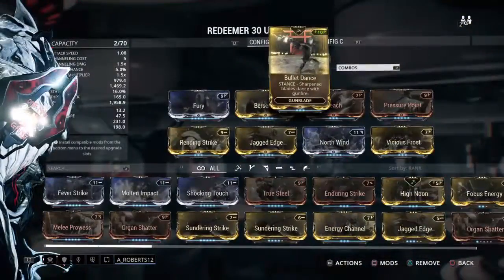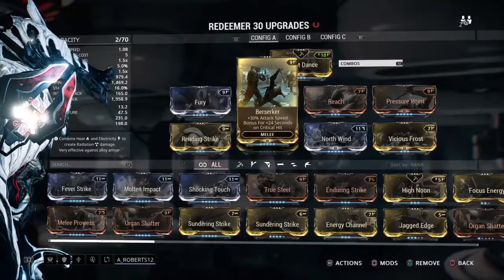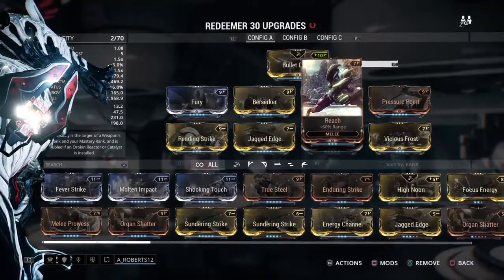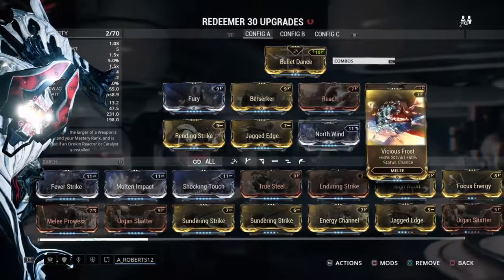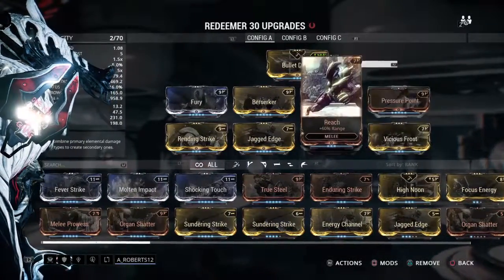So this is my build for the Redeemer — nothing special. I've got Fury for attack speed, Berserk for more attack speed, some base damage for slash and puncture, some reach for when it shoots — that definitely helps — North Wind to slow them down when shooting in PvP, and Pressure Point. That's my Redeemer.